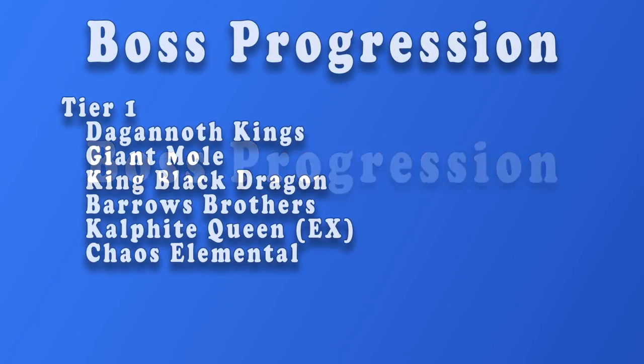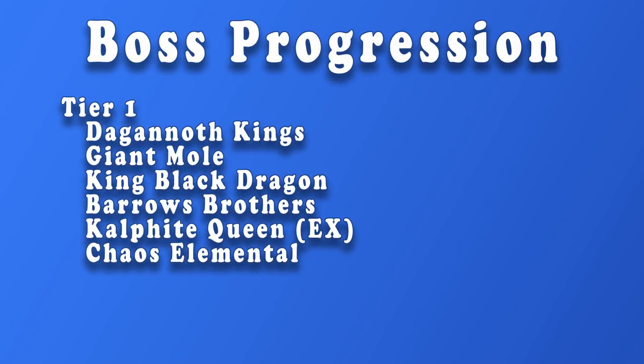In Tier 1 I have all of the entry bosses in RuneScape. This includes the Dagannoth Kings, the Giant Mole, the King Black Dragon, all of the Barrows Brothers, the Kalphite Queen, and the Exiled Kalphite Queen, along with the Chaos Elemental. All of these bosses can be killed with easily obtainable gear, and some of the more difficult ones can be killed in groups to make them as easy as the rest.